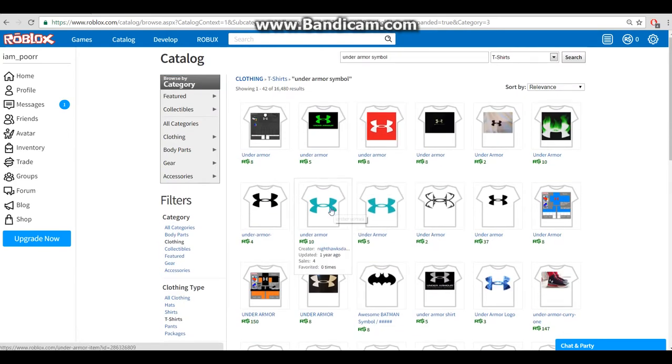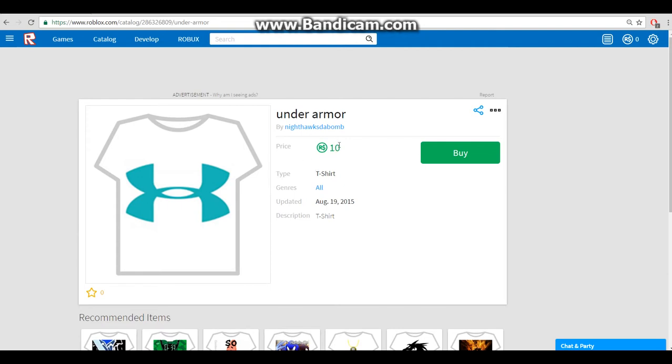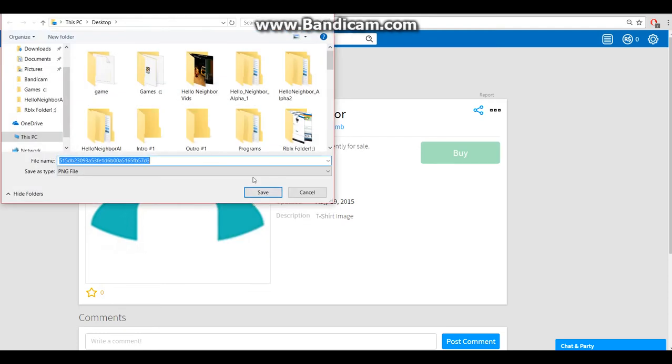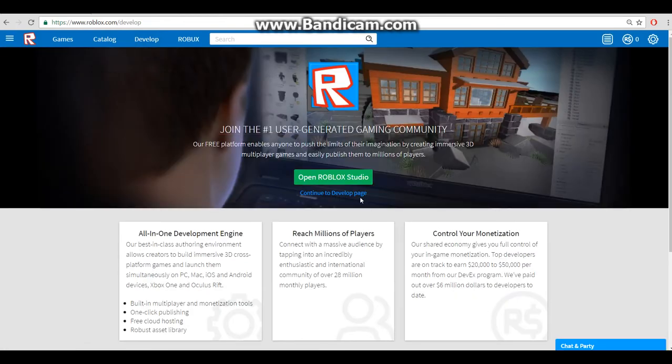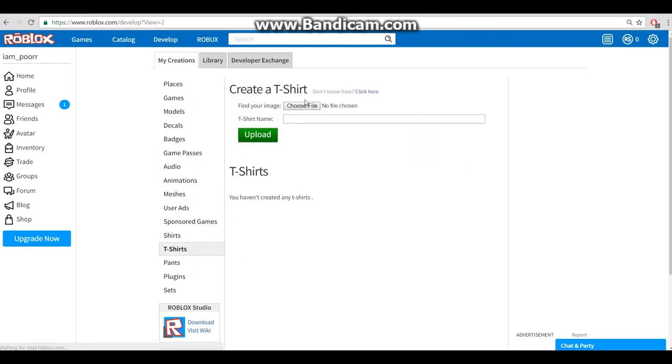This one looks pretty cool. You might be thinking this is ten Robux and I can't get it. Well, take this code up here - 286326809 - go here and reverse the last digit to 8. You'll be taken to this page, and if it doesn't work go to 7, 6, 5 until you get there. Then save the image as Blue Under Armor.